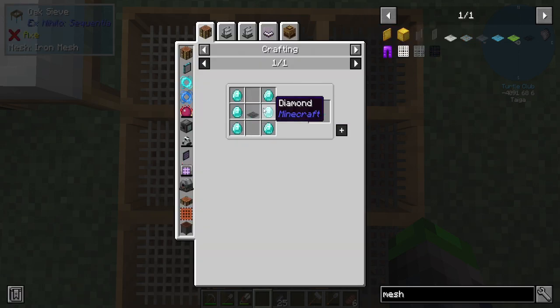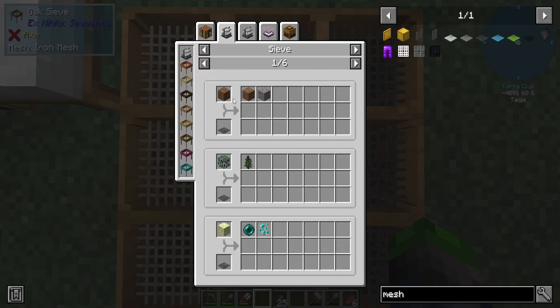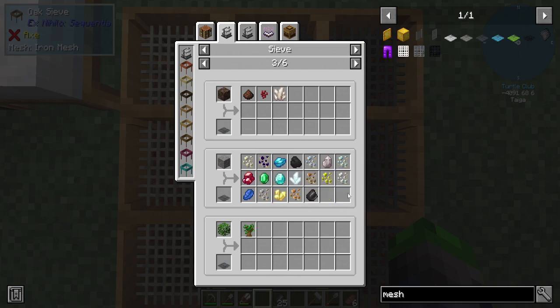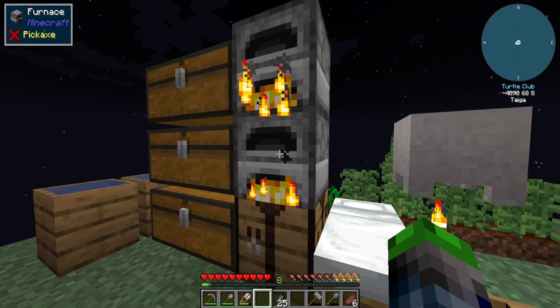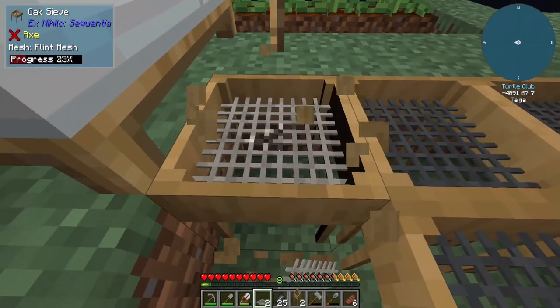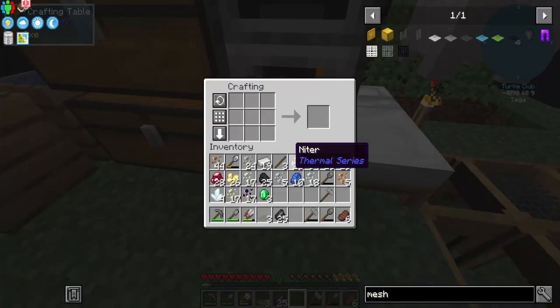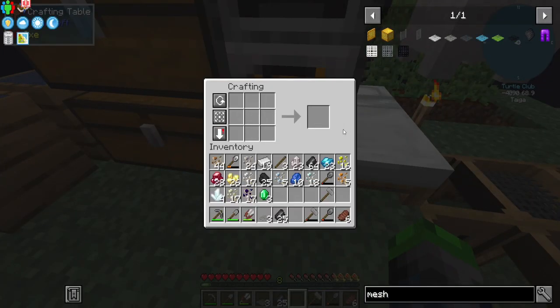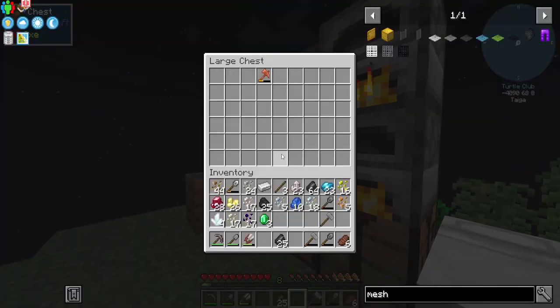Iron mesh to diamond mesh. Sieve. Flux sieve — that's powered, that's pretty neat. Yeah, those are at the same drop rate. I've gotten three emeralds and only one diamond. These odds are terrible. So with this, our final flint meshes are gone and we can upgrade.